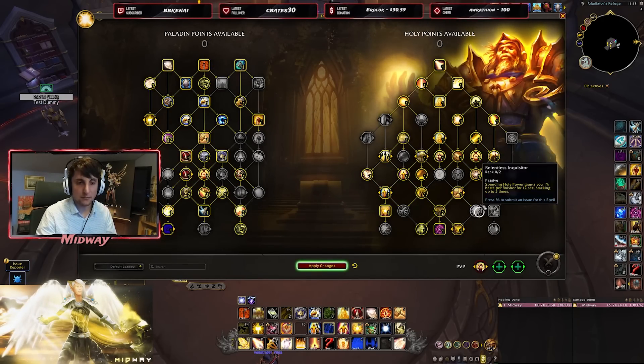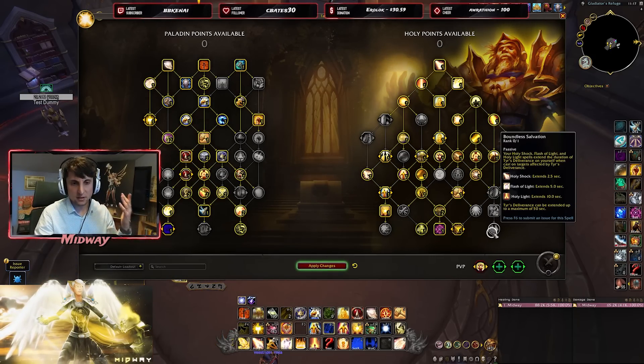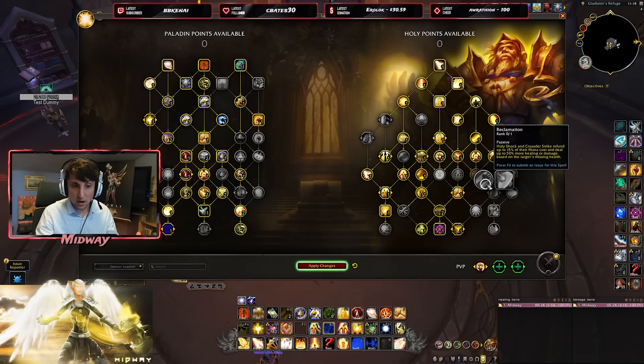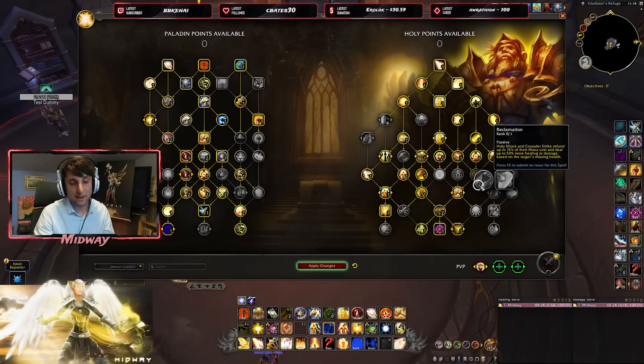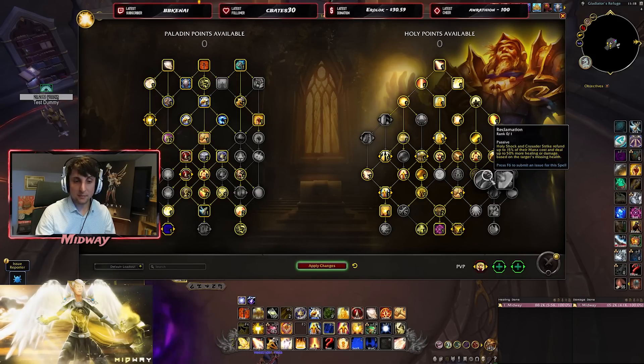On the other side of the tree, several talents have been buffed: Barrier of Faith, Tears of Deliverance, and Boundless Salvation. Reclamation makes Holy Shock and Crusader Strike refund a lot of their mana cost and deal more healing or damage depending on the target's missing health. I think this is going to be mandatory — that's a lot of mana you'll be saving. And the increased healing based on missing HP is similar to Evoker's or Shaman's Mastery — very strong in progression scenarios where people are going low frequently.